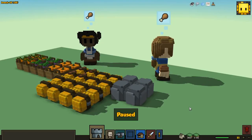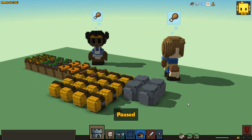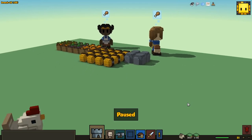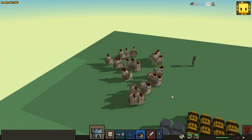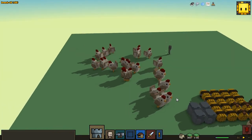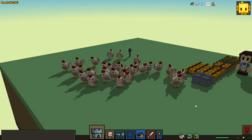And of course, it wouldn't be a game of Stonehearth if people didn't get hungry. And when they get hungry, they think about variety in their food. And that means that eventually, we are going to need a source of meat and eggs. Lots of meat. Lots of eggs.